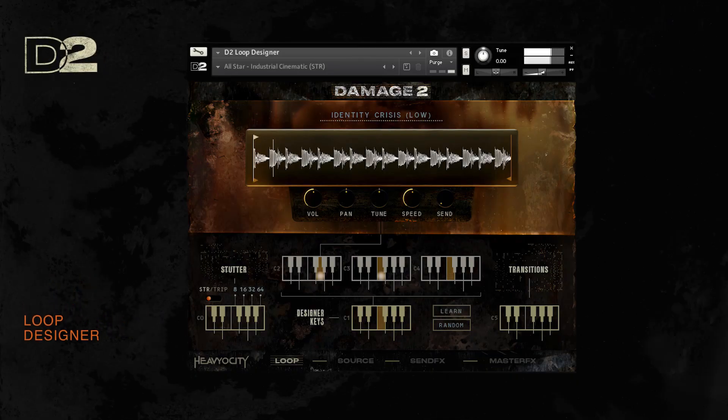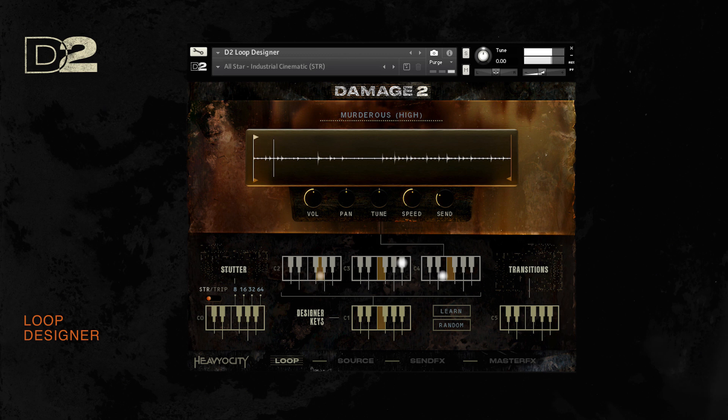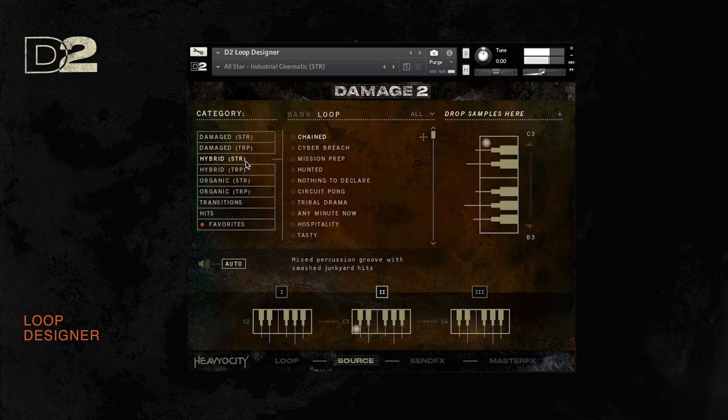The loop designer, the last of the Damage 2 collection of instruments, features some of the best rhythmic content we've ever produced here at Heaviosity. Laid out in a way that makes it easy to mix and match different stems, as well as mangle and craft intricate rhythmic beds, the loop designer was specifically engineered to get any score up and running in no time. Featuring 864 different loops, grouped in 6 different categories and separated into low, mid, and high stems, the loop designer is the utility kit that serves as the glue and the motor to any modern scoring work.